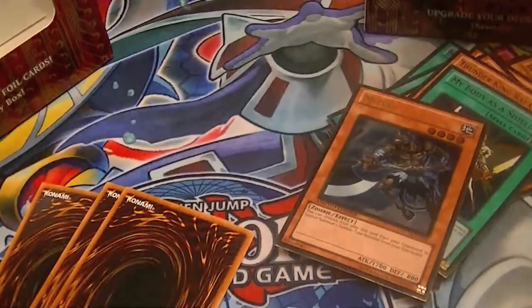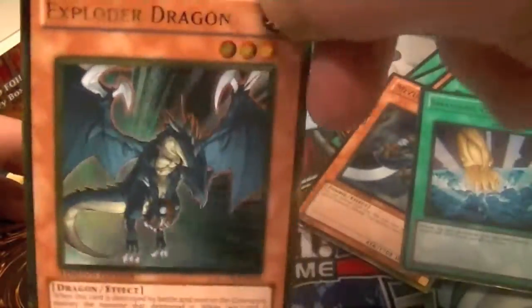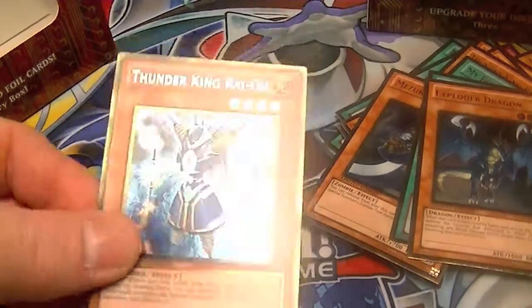Alrighty, our final three gold rares. First up, Smashing Ground. Second, Exploder Dragon. Come on — Beast Stardust and a Thunder King. I won't complain about that.